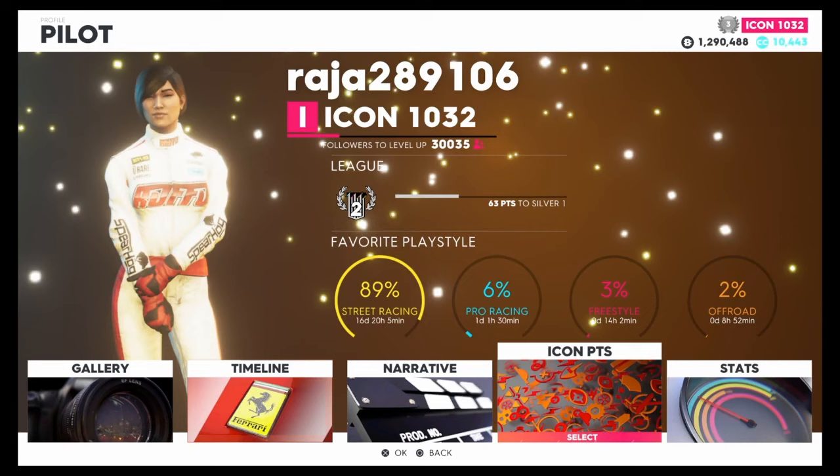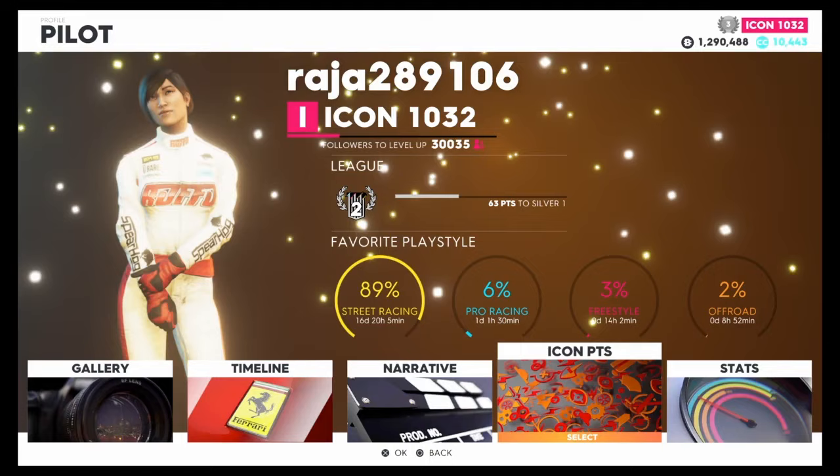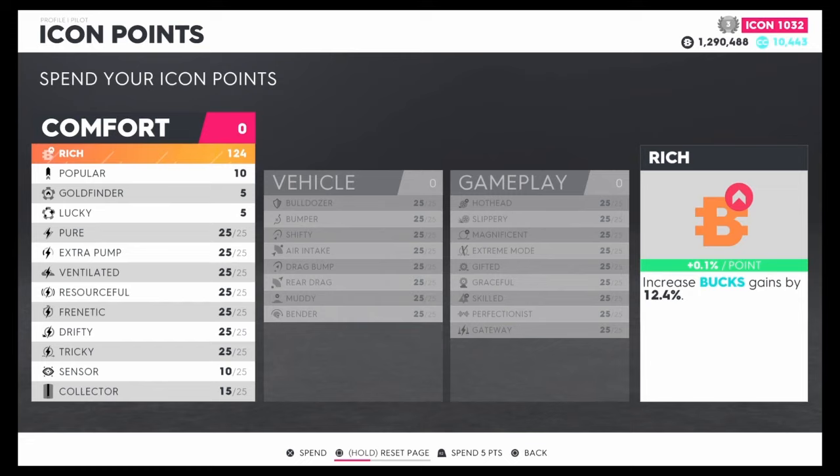The base payout for this race is about 15,000 bucks. Now for those with icon points — the first thing you want to do is put all of your money on where it says 'Rich.' What that does is give you an increase in bucks gains depending on how many icon points you have. I'm going to put all 300 points onto it.